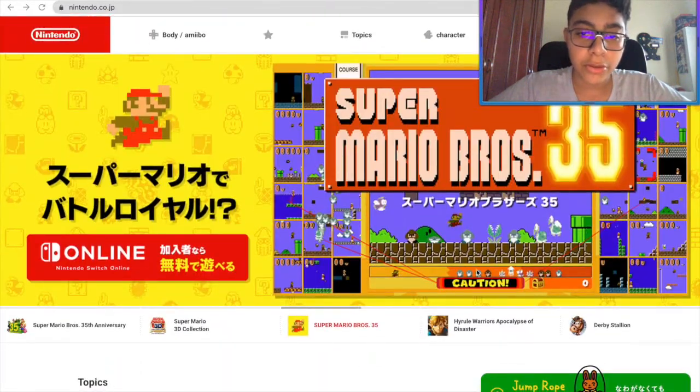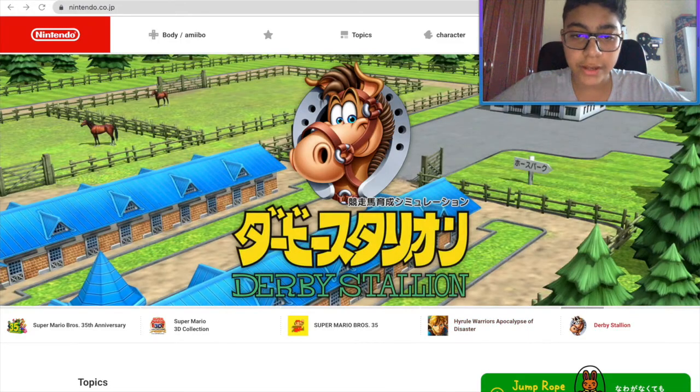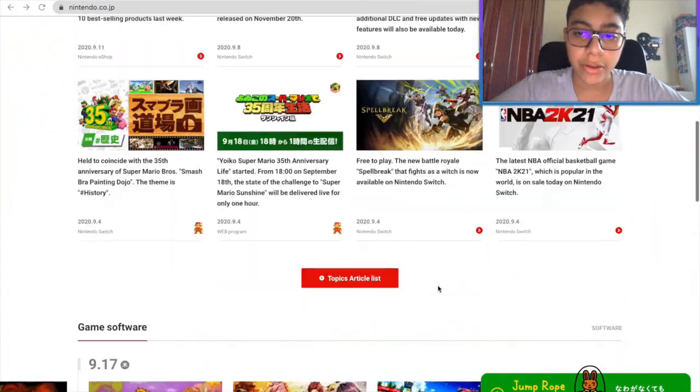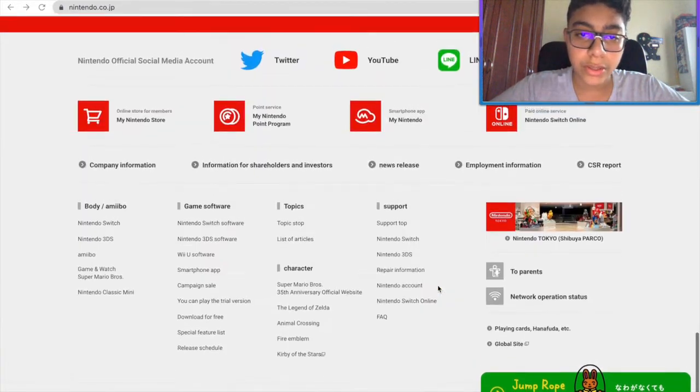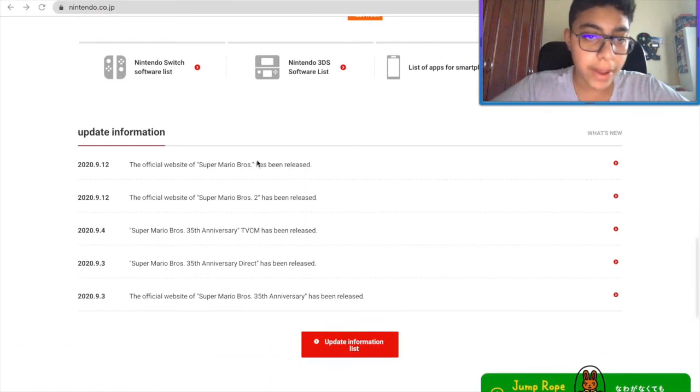There's Mario Bros. 35. Apparently, Age of Calamity is called the Pockets of Disaster in Japan, and this is called Derby Stylation. I don't know. Anyway, let's not get distracted. Let's just go all the way down here — there's their socials right there. So we're going to go to the original Super Mario Bros. first, because that's our main focus today.